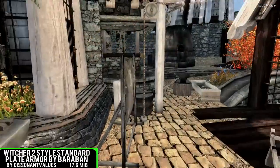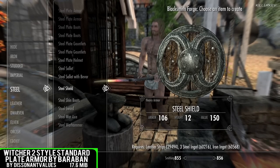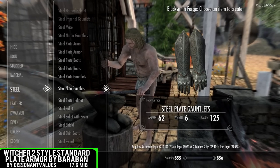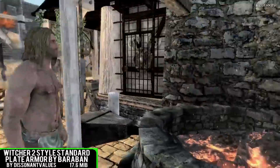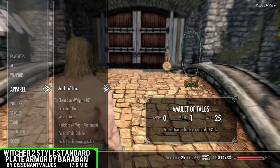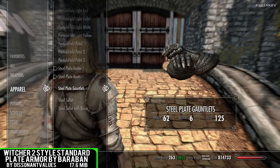Witcher 2 Style Standard Plate Armor by Barbarian is going to be the first spot within this video, coming in at 17.6 megabytes. This is a port from nexusmods.com with full permissions. It is a meshes and texture edit featuring the excellent Witcher 2 heavy plate armors, including one of the standalone armor sets. This is the steel plate armor set, and the helmets can all be crafted at any forge, providing you have the materials and the corresponding smithing perks. They can all be tempered and upgraded, and they look absolutely finesse.